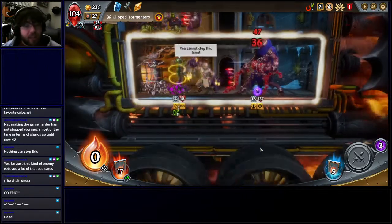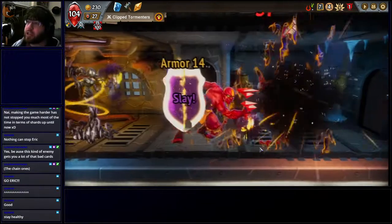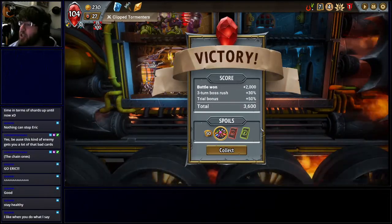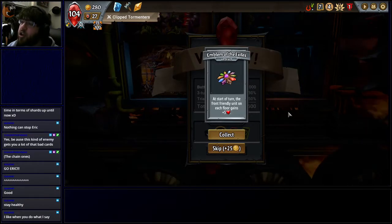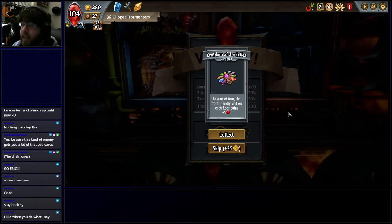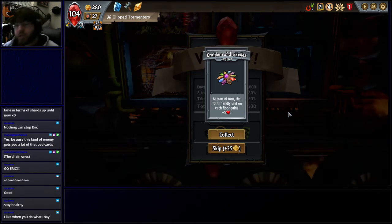We are dealing the big damn damage. However, it's taken me a while to get there, so I'm still a little bit worried about how things will look once we get to the actual second tier boss and third tier boss. The artifact we got from that is Emblem of the Exile — at the start of turn, the front friendly unit on each floor gains plus five maximum health. That adds up in a big way, so now whoever's in front is going to be an even bigger tank and they're just going to grow. That was absolutely worth it, even though it was scary.